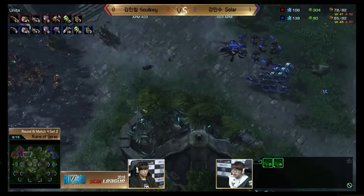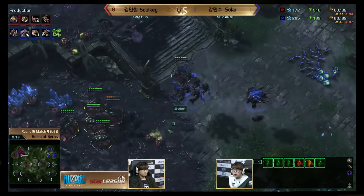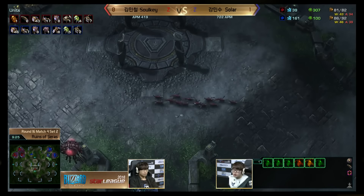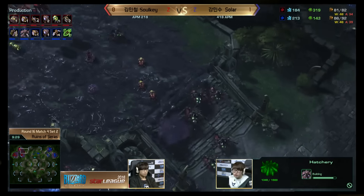The muta count is not very high yet so Sulky knows he has some time. A queen gets caught off creep — may actually go down. He goes for banelings instead, the safer choice. This is such a scary attack because Solar could potentially win the game if the Mutalisks wipe all the banelings. Instead he's just pressuring while getting his own third base up.